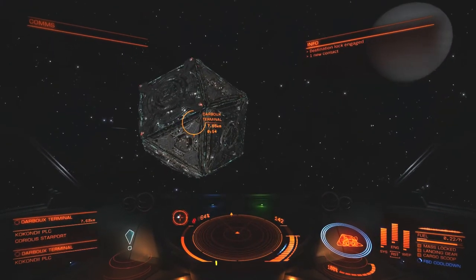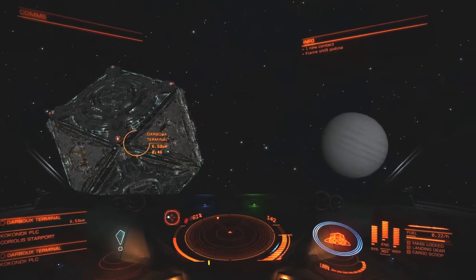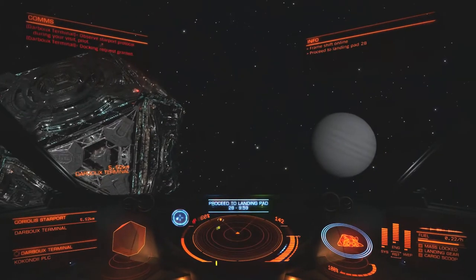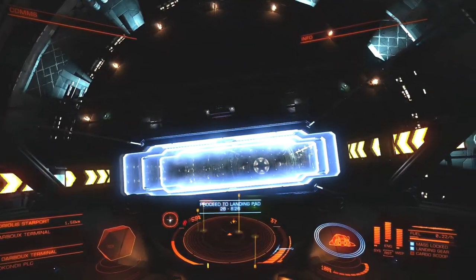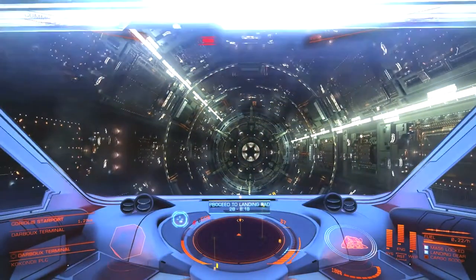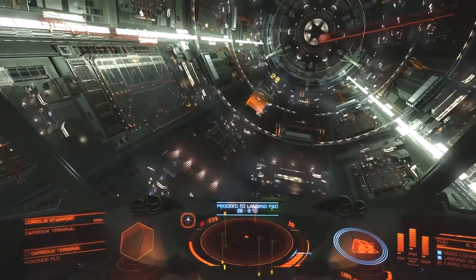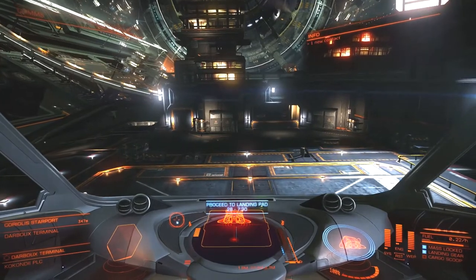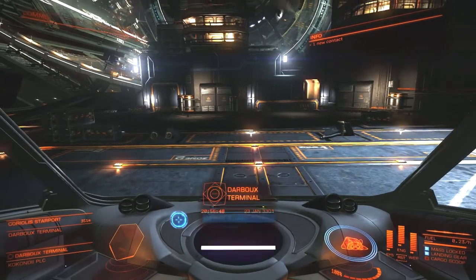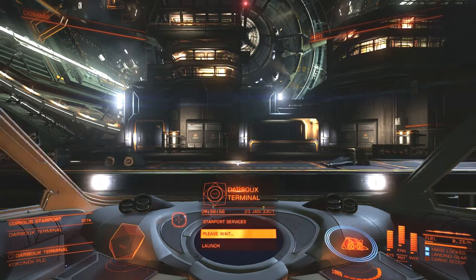Rotating into position. Let's just request docking permission. Landing pad 28. Docking successful, engines disengaged. Let's go straight to the hangar and see what they've got.